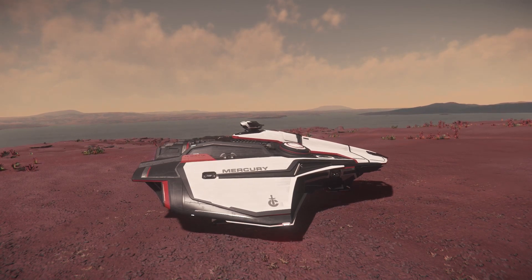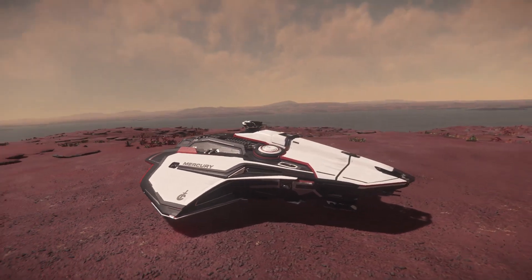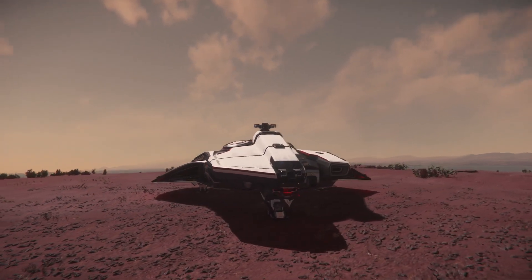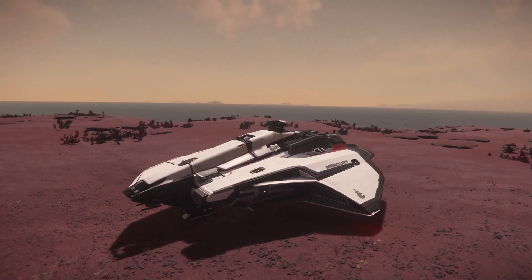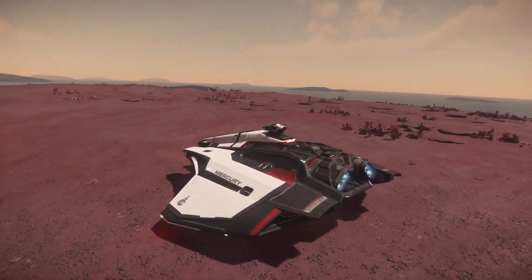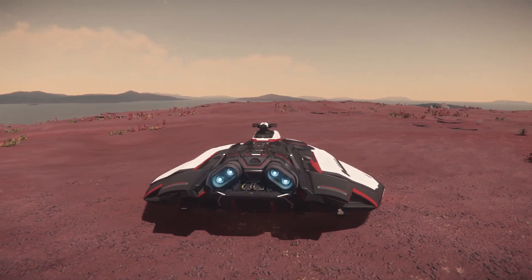But today the Mercury Star Runner sold me — it's just beautiful. As you can see, it's a sleek design with nice little turrets on the top and the bottom, and then you have your size fours in the front — two size fours in the front. The Mercury Star Runner itself I think is going around four million; I'll have to look that up or you can look it up.